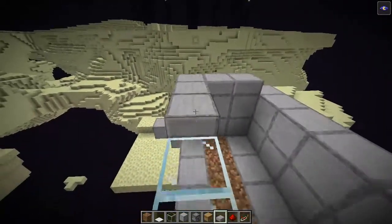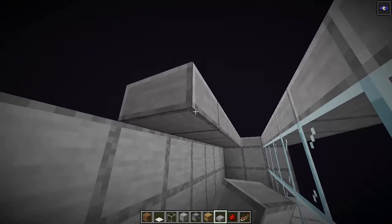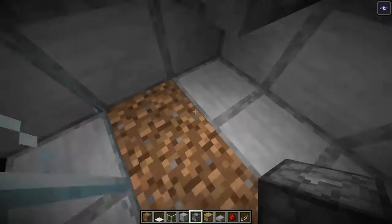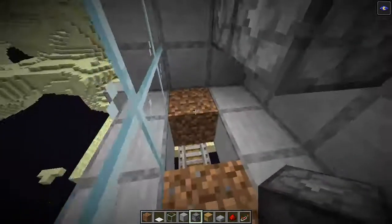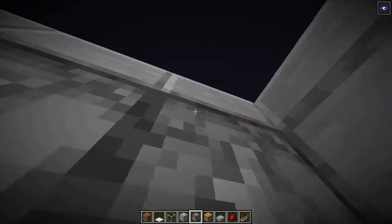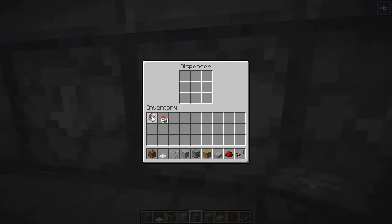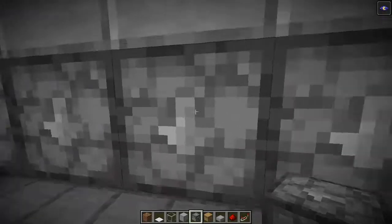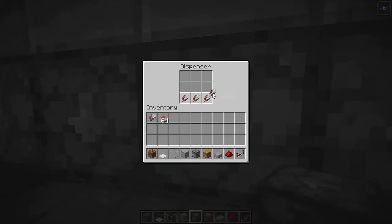Place slabs on top here and also here, then aim at the slabs and place the dispensers facing down. You can also place them by removing the dirt if you prefer, but it's easier this way. Fill the dispensers with shears — nine shears should be enough for more than 150 hours of AFK in this farm.